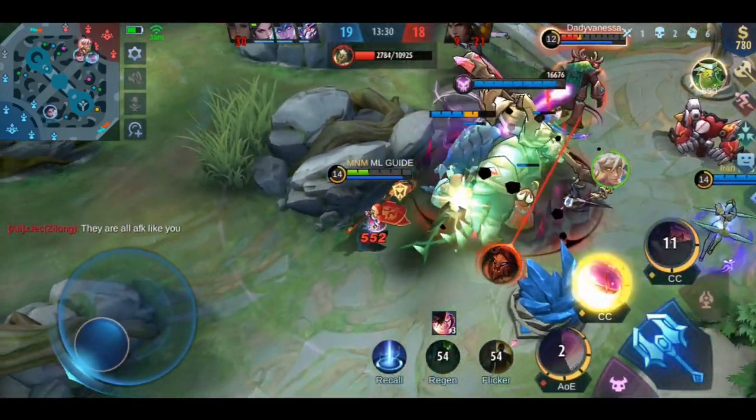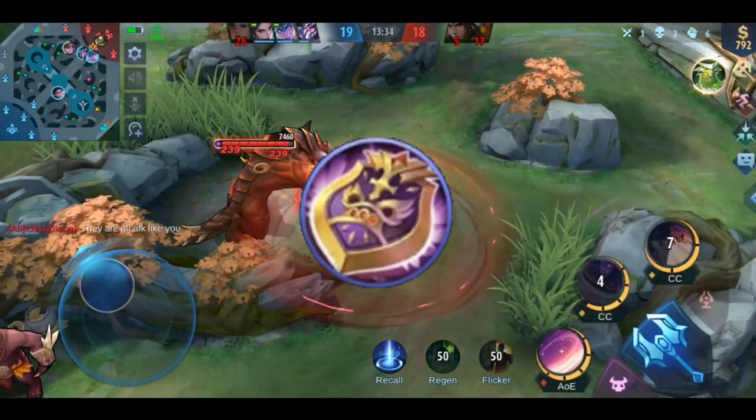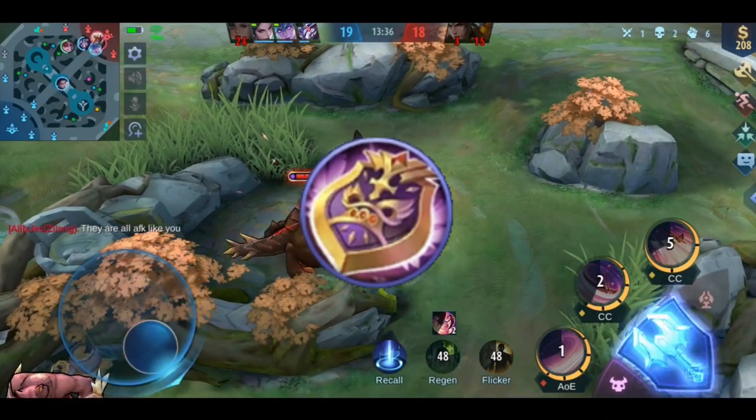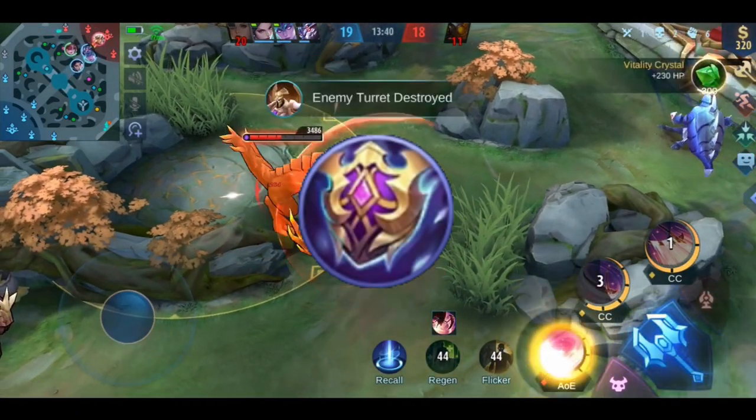With this build you can spam her skills endlessly and stun enemies forever. You could also add Immortality for an extra life and Physical Defense, Blade of Despair for more Physical Attack, or Athena's Shield against one-shot mages.